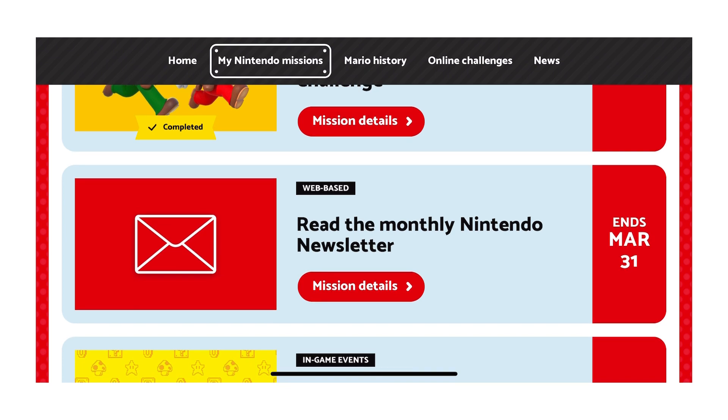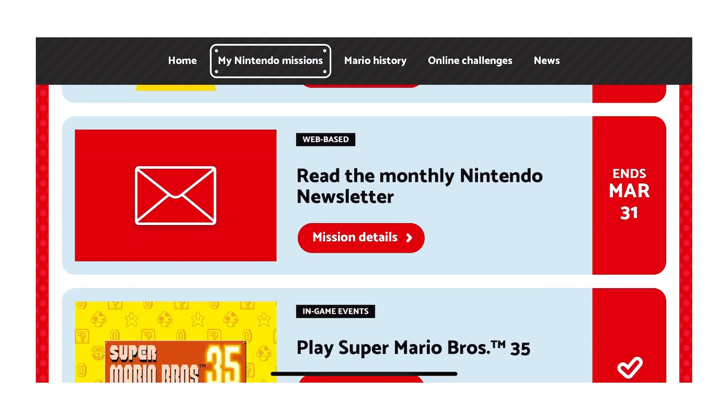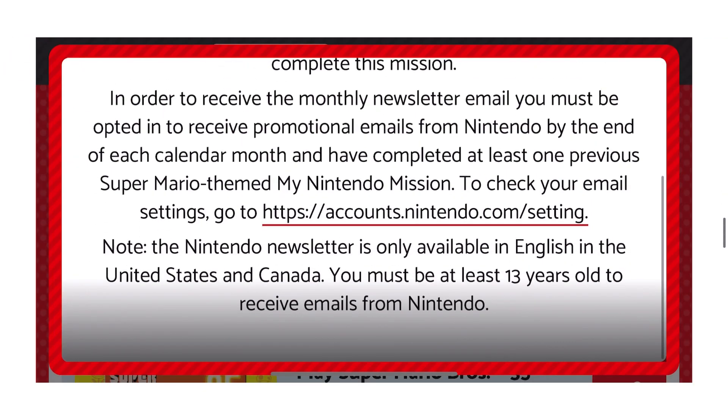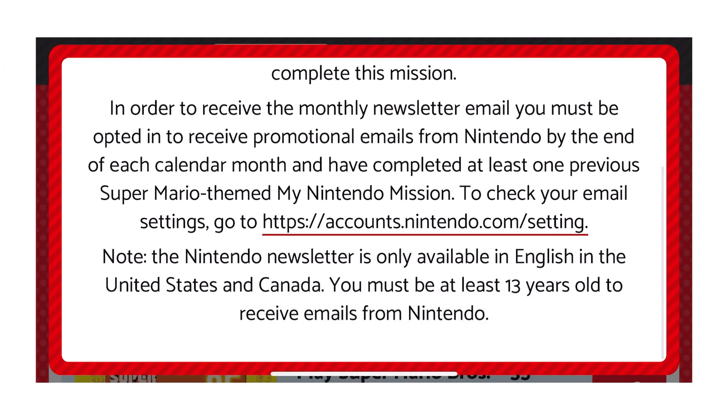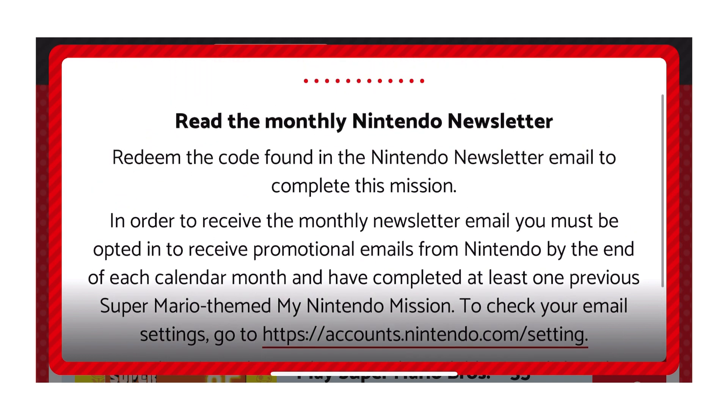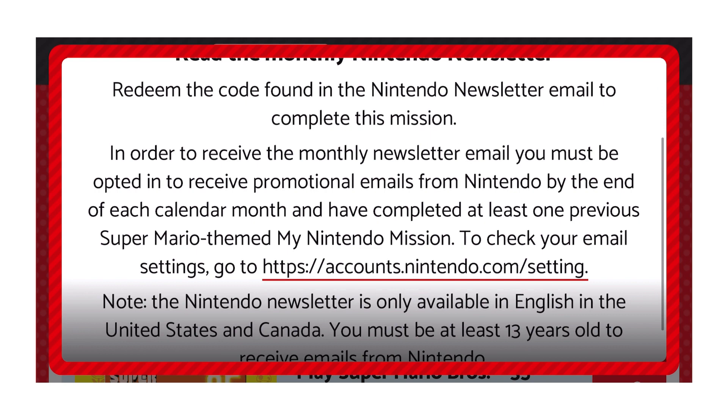The Read the Monthly Nintendo Newsletter mission — you may be able to dig through your emails and find the code for that. I never received my code, which is why it's not checked off. Check your account settings, see where your email goes, and try to find that email. That's another mission you can get checked off. There are multiple paths to 14; you don't have to do the same missions, which I think is really fair and I really like.